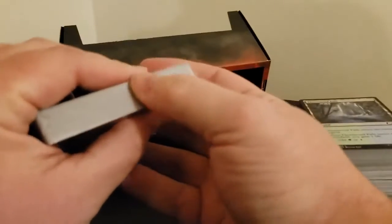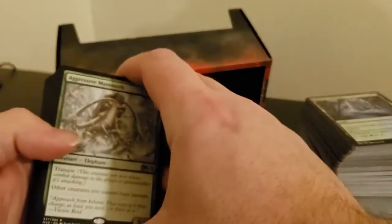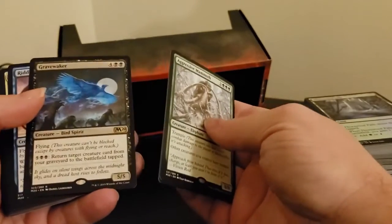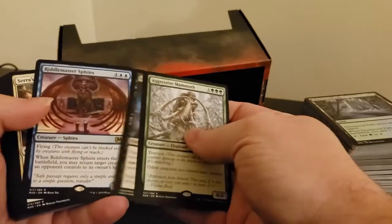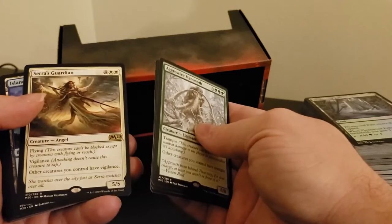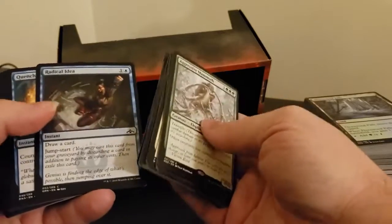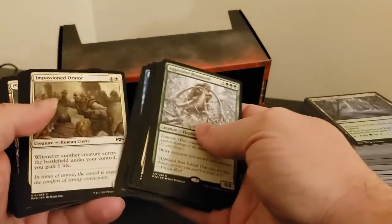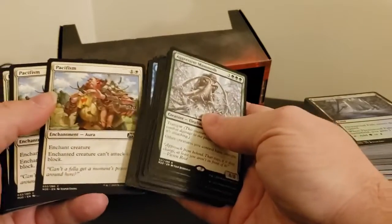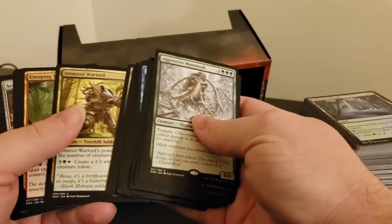This would be the last pack to open before we get into the booster packs. Found the opening. We have an Aggressive Monolith, a Shipwreck Dragon, a Gravewalker, a Sphinx, and a Saryth's Guardian. Why do all the angels cost so much to cast these days? More commons, more basic land, Pacifism, Raise the Alarm, Iron Root Warlord.